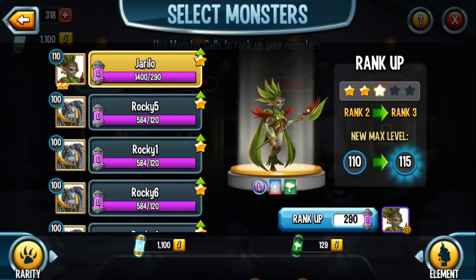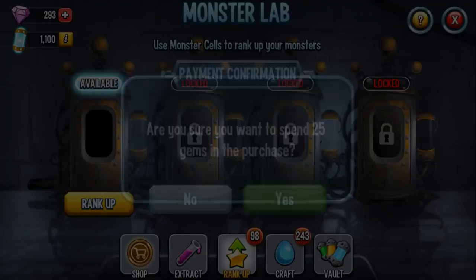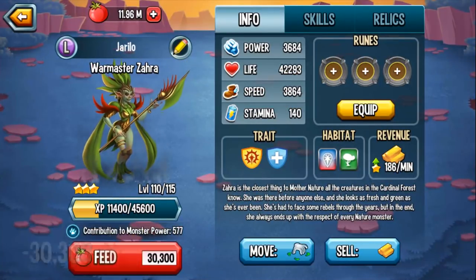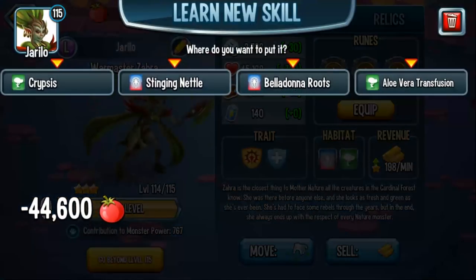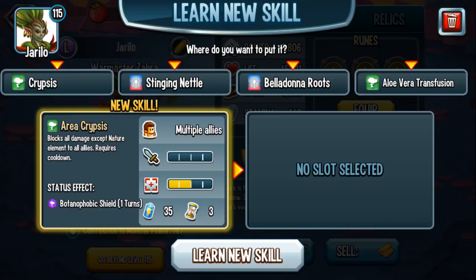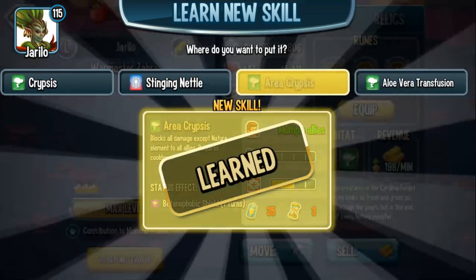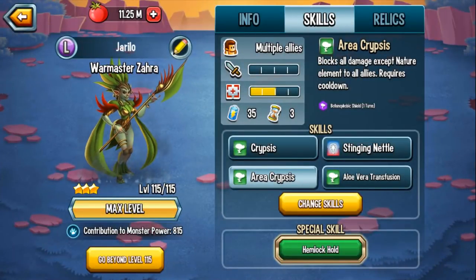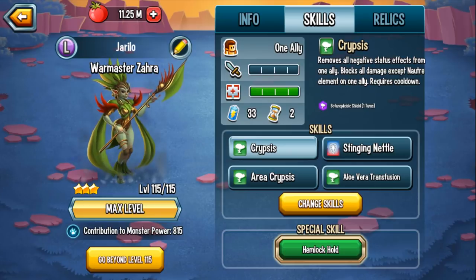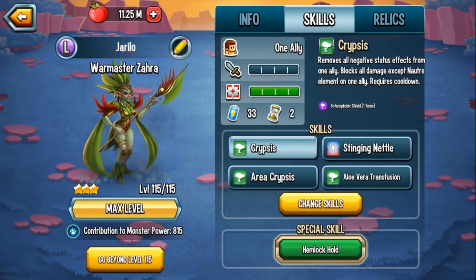I ask this because I think a lot of players could be positioned to get her to rank 2. Getting her to rank 3 and 4, I think that's a challenge for a majority of players, because there are so many orbs involved. So let's feed her all the way to rank 3, level 115. We get an area version of our rank 1 skill — blocks all damage except nature element on all of your allies. So all of your allies get nature protection, which means if the enemy has no nature-based attacks or monsters, you are pretty much protected for that one turn. The area version doesn't remove negative effects, but the single target one does.